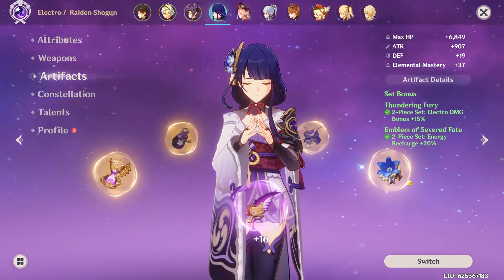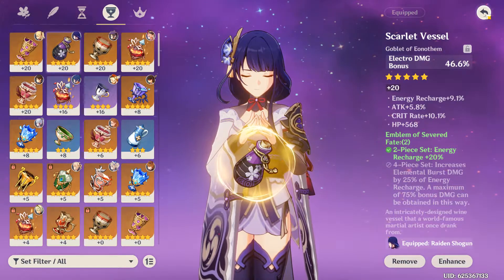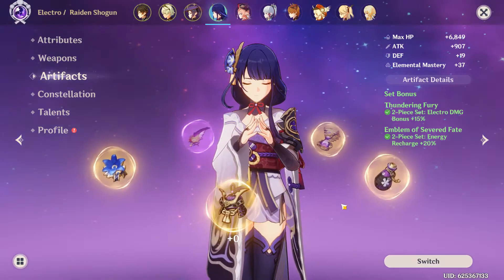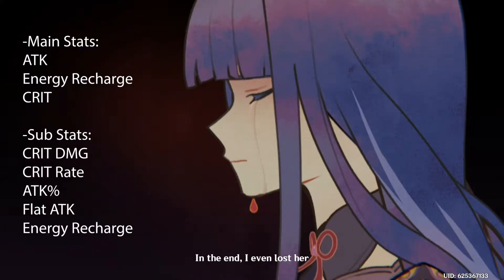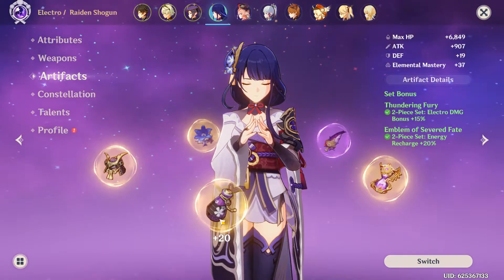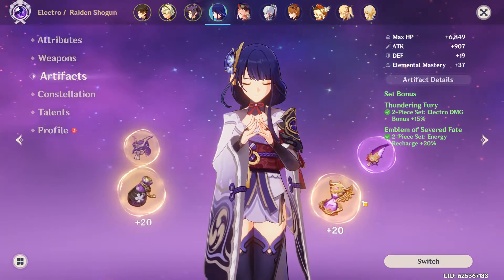As you can see, I have mixed artifacts on her because I didn't farm much for her, but I really suggest — and I've tested numbers across different accounts — that it works well with a goblet from another set. You can use a 4-piece of this set. I would advise you not to focus much on the Electro stat as the main stat on artifacts; use ATK instead. Because overall, despite whether she's doing Electro or burst damage, all of that will be reflected in ATK. I've seen multiple people doing millions of damage at C6, and based on my comparisons, I advise you to use the 4-piece of this set with an ATK Sands of Eon — it gives you overall better damage.